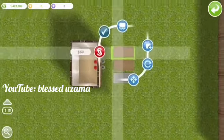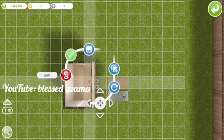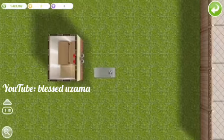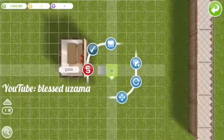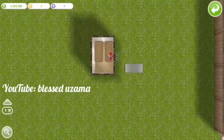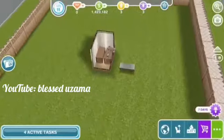Now take your first dining room table and place it right under the lamp, then take your second one and put it right beside it. Next take your small item and put it directly under the lamp that's blinking red. Now exit out of the home store completely and your lamp should stop blinking.